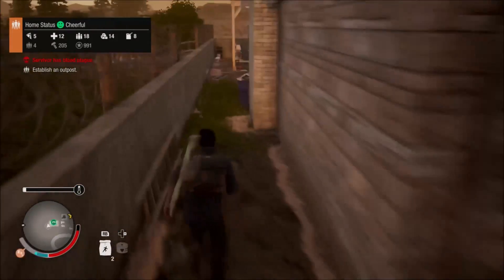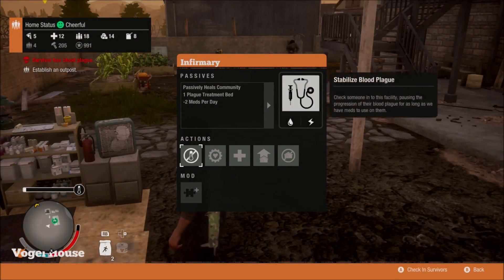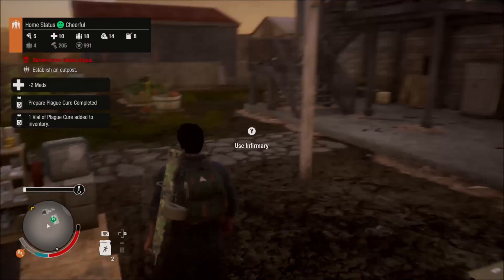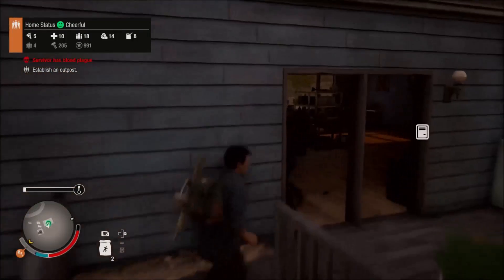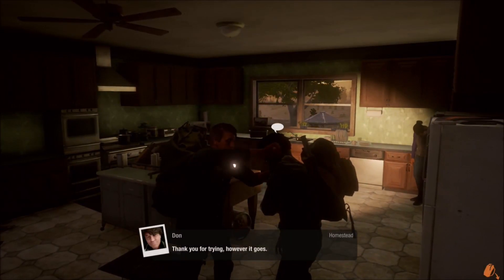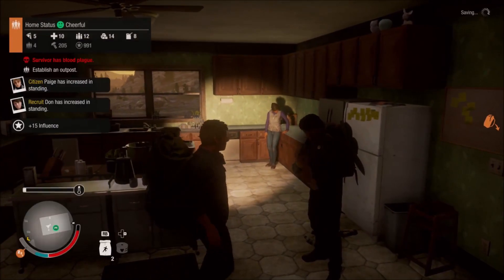One of my survivors has blood plague. I figured it out on the way home — when I tried to talk to the new guy I picked up, it said I could exile him or euthanize him. So when I saw that euthanize option, I was like, oh, he's infected. So here I am, making a cure. I gotta fight him so I can inject the needle. There he is — hey man, I'm here to give you a cure, hold still. This may save your life. There you go — you're good! He was very weak. He had 40 health just now, but when I first picked him up he had 15 health. That was super close.